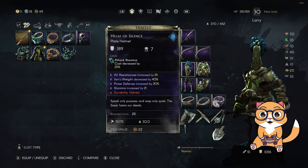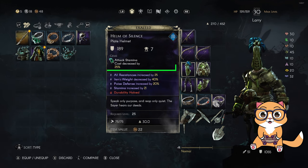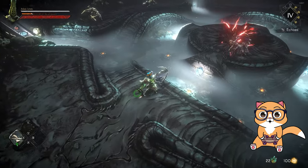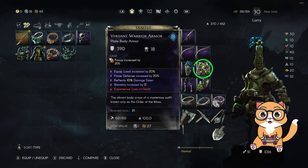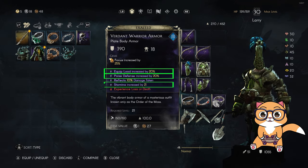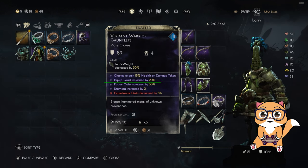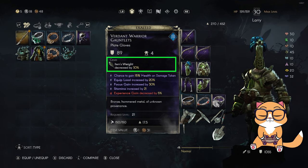For the rest of the gear: on the helmet the important stats are poise, stamina, and weight decrease. I also added a stamina decrease gem. We are focusing on stamina because the normal bow attacks use a lot of stamina. For the body armor I got equip load, poise, and stamina, and for the gem I added a focus increase. Then for the gloves I rolled equip load and again stamina, and added a weight decrease gem to make me even lighter.